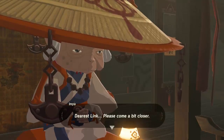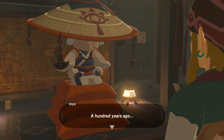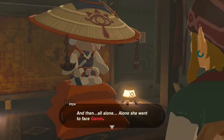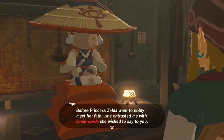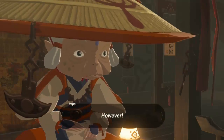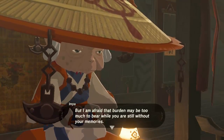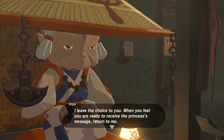Dearest Link, please come a bit closer. A hundred years ago, the kingdom of Hyrule was destroyed. After you fell, Princess Zelda's final wish was to place you in a sacred slumber. And then all alone, she went to face Ganon. Before Princess Zelda went to nobly meet her fate, she entrusted me with some words she wished to say to you. I have been waiting one hundred years to deliver the princess's message. However, these words which the princess risked her life to leave you — if you are to hear them, you must be prepared to risk your life as well. I leave the choice to you. When you feel you are ready to receive the princess's message, return to me.